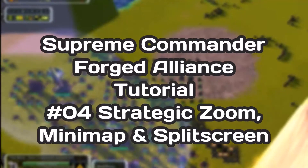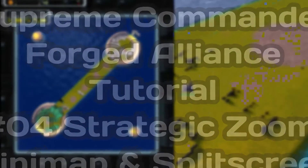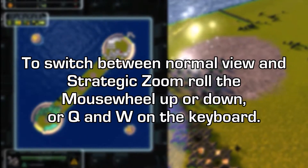Welcome to the fourth part of the Supreme Commander Forged Alliance tutorials on my channel. Today's topic is how to properly use the strategic zoom, the mini-map, and split screen.